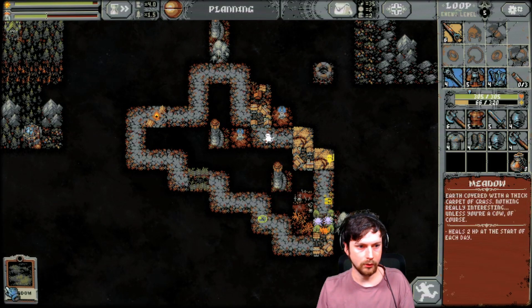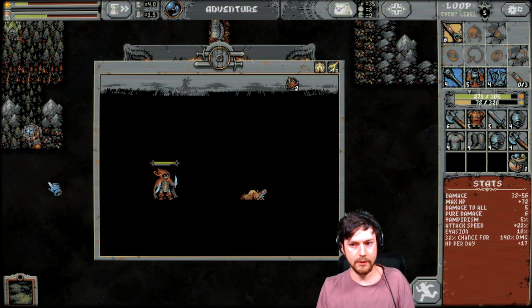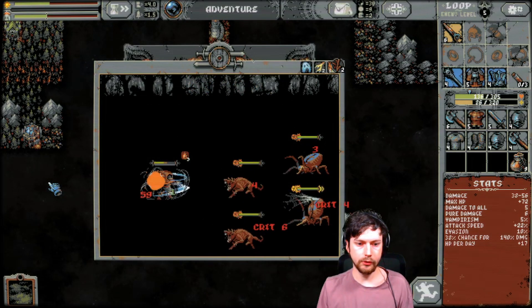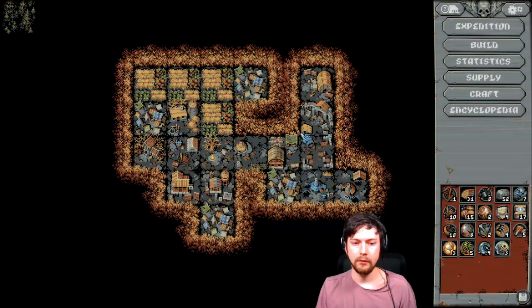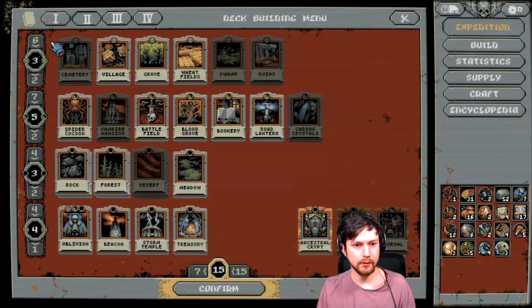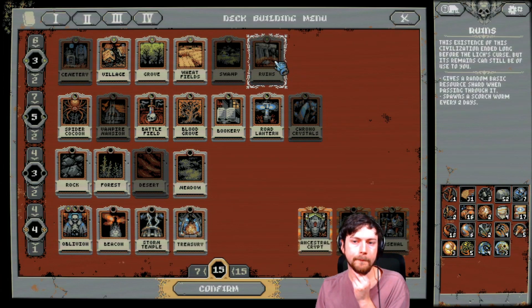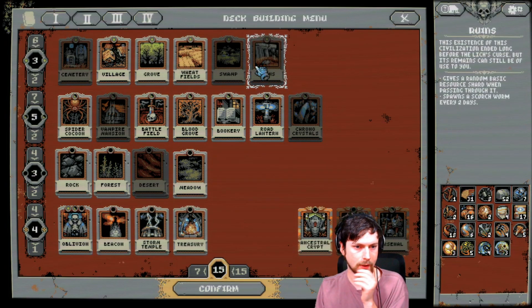I should have put that down here. Got some wood — oh no, I'm dead. God dang dude. Okay, let's try that again but we're gonna go differently. The ruins give a random basic resource shard passing through it, and you can't go over 15.